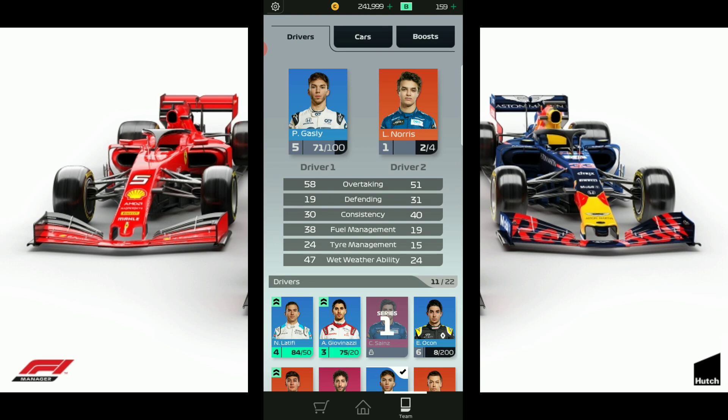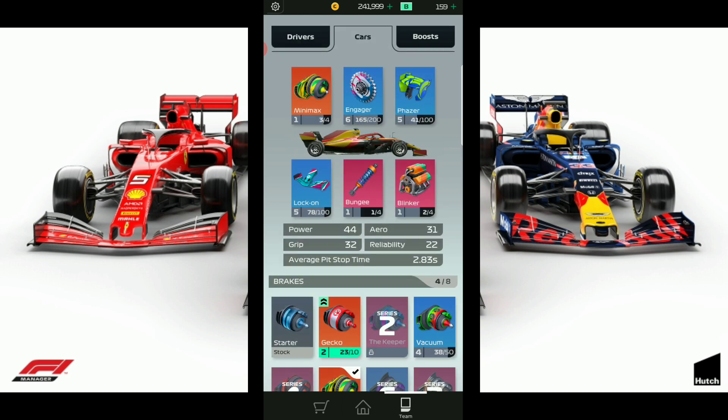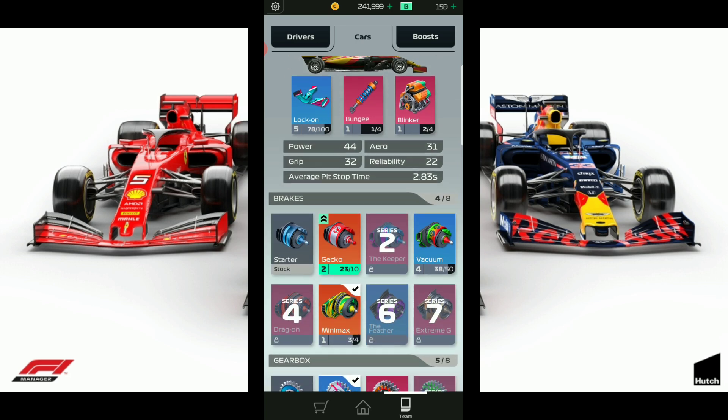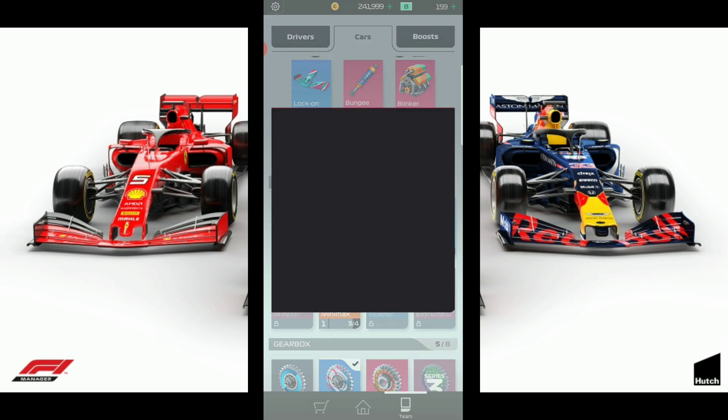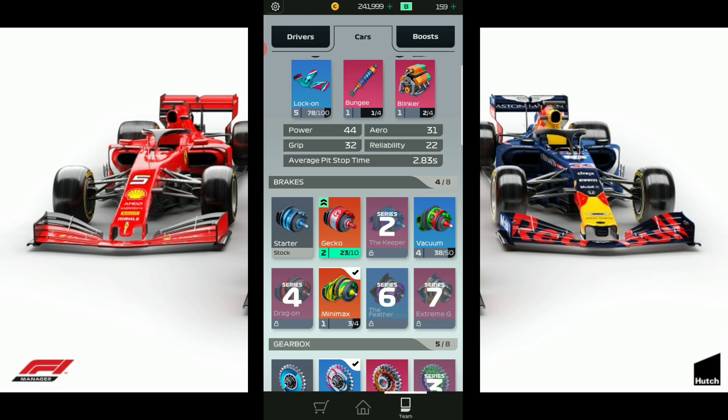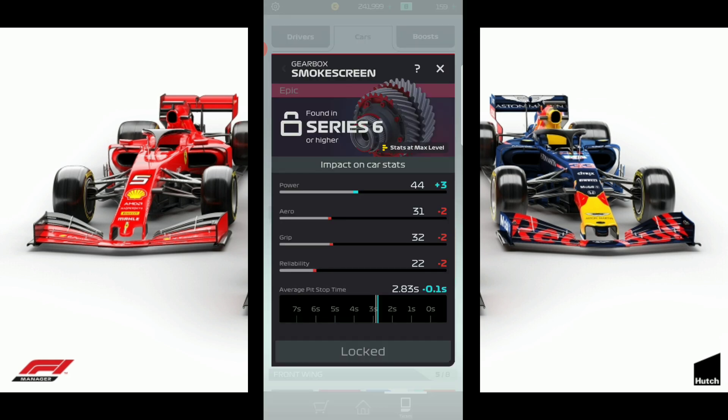So let's get straight into this. We're using Gasly and we selected to use Norris here for his eye overtaking and good consistency, though his tire management is pretty poor. We're going to be using both of them. This is the current setup that we're going to be using. We unlocked the blinker in our last video. It's one reliability over one arrow. So we're going to stick with the blinker. The gecko — big waste of time, doesn't make any sense at all.